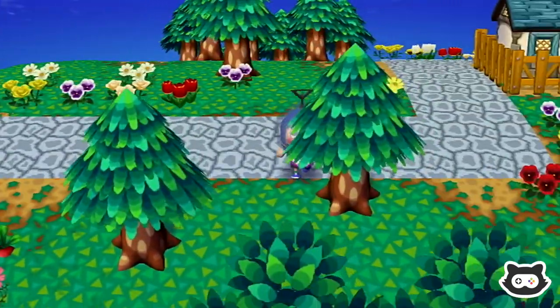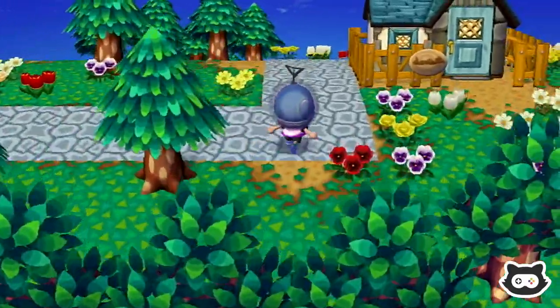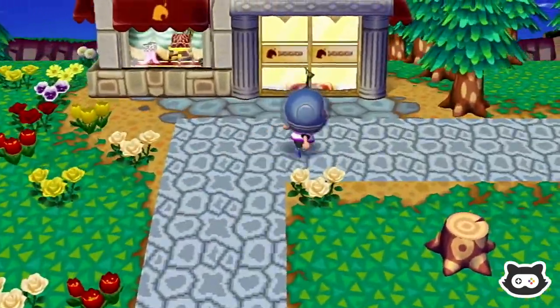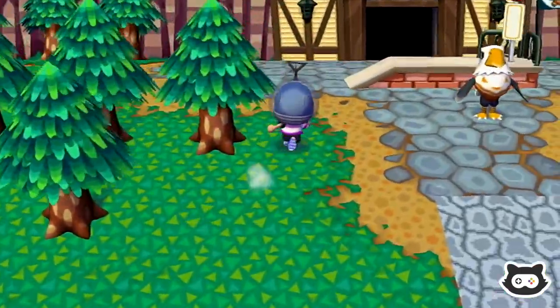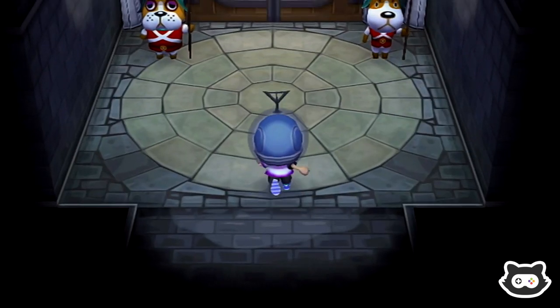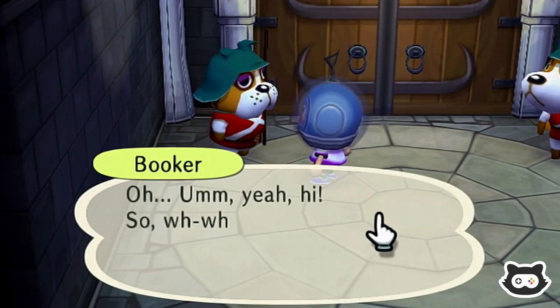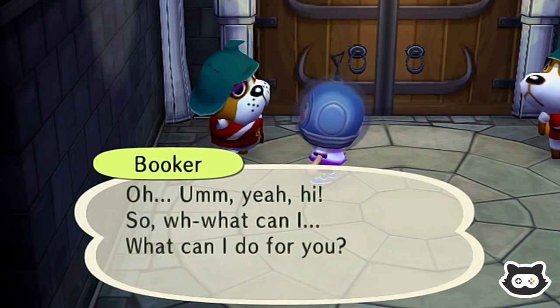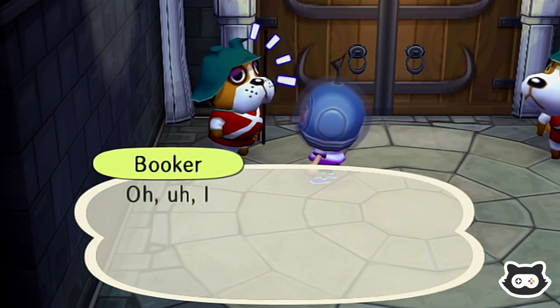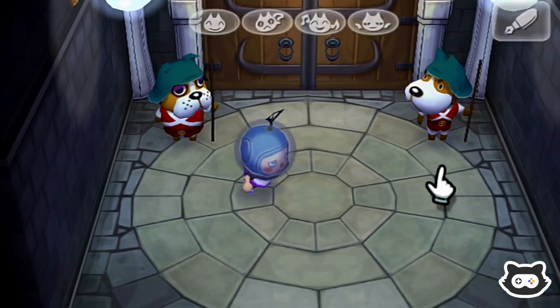I think what we're going to do first is go and check if anyone's actually visiting. We'll just check with Booker. Sometimes we walk around but we're really keen for Wendell to visit, so we'll just find out straight away. Otherwise we've got some tidying up to do — we can finally plant some trees around some of the paths, maybe do some paths off to different houses. No one's here today. That's absolutely fine.